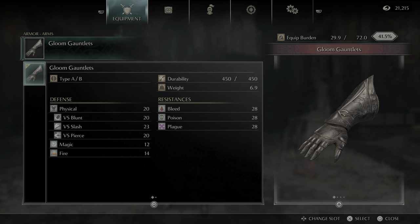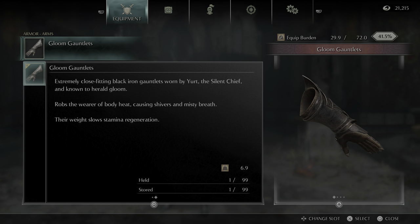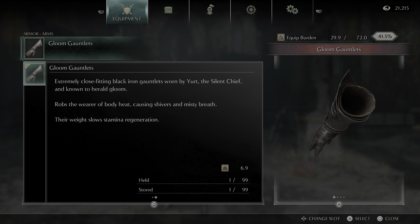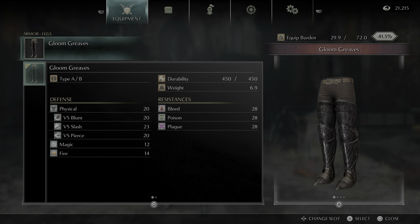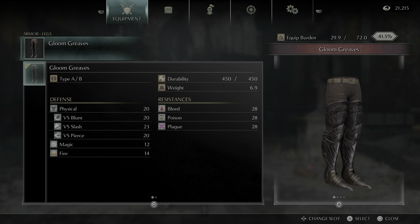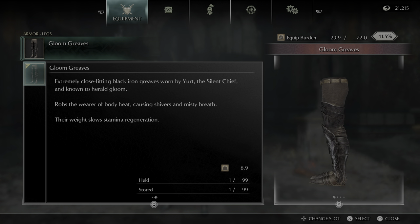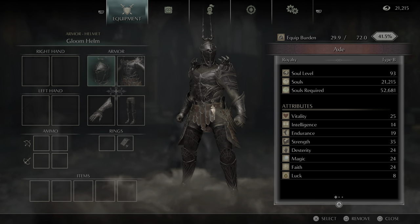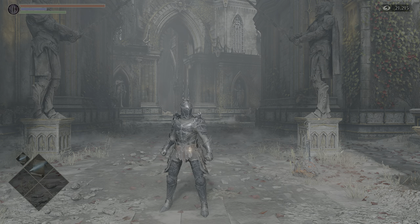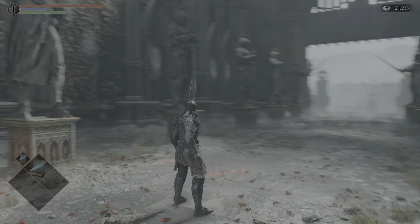Gauntlets. And the Greaves. These slow stamina regeneration more than the light armors and medium armors, but they do have a lot of good protection. And then of course you've got the plague and poison resistance.